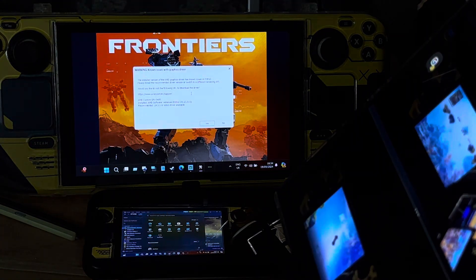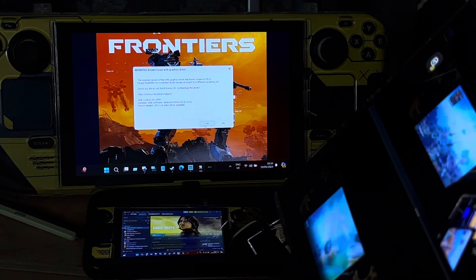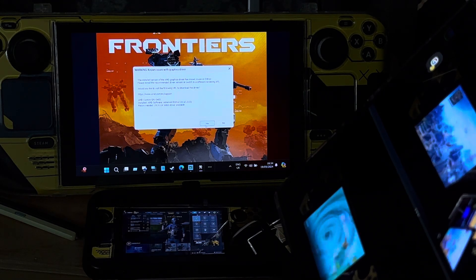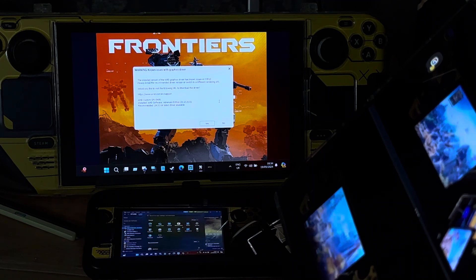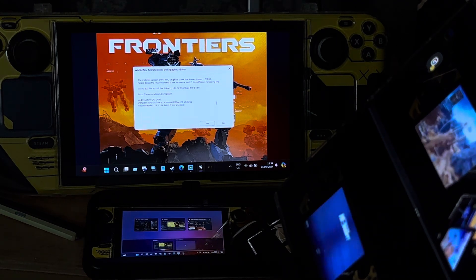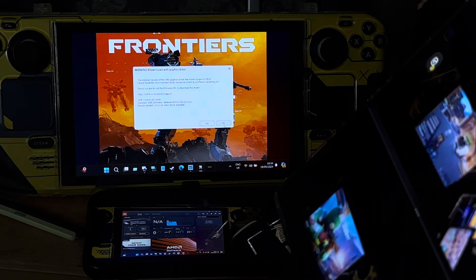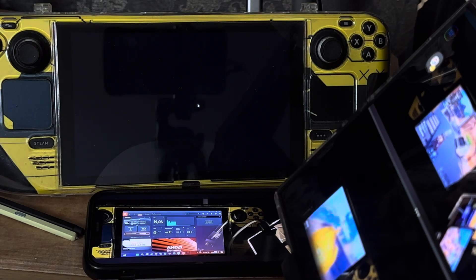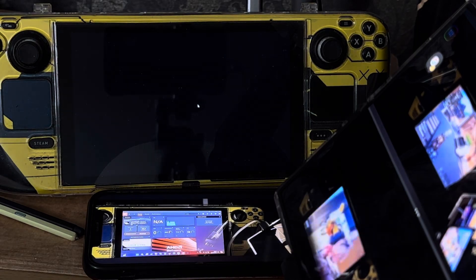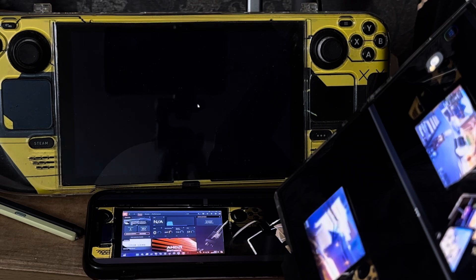There's a warning about known issues with the graphics driver. If you say yes it's going to end the game and you won't be able to play — you'll have to go find a way to upgrade the drivers. You can upgrade drivers on Steam Deck without going to the manufacturer's website. What you tap here is no, and check this — it's going to load the game. The graphics drivers are from last year, but there's nothing you can do about it.